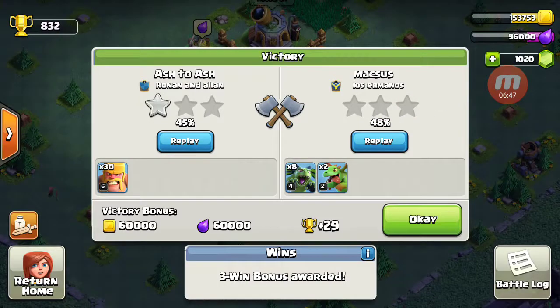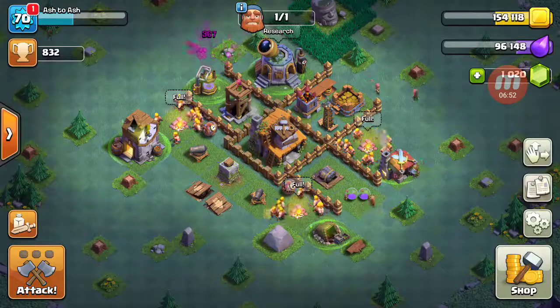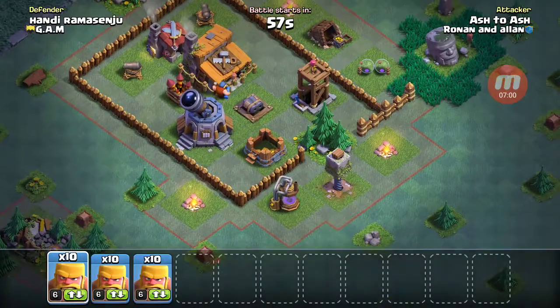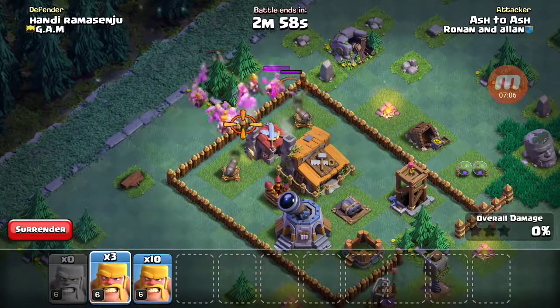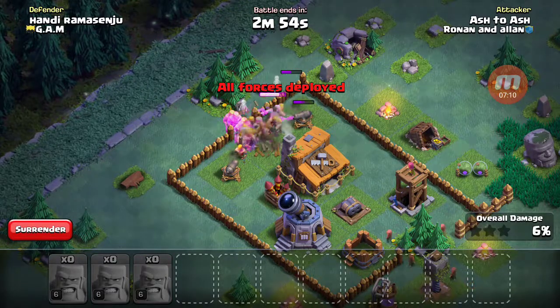Look at all that loot! It already trained up again, so I guess I better do another raid. I'm just going to mass Barbarian the top of it, because it seems like that's the easiest place to get in.